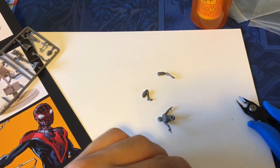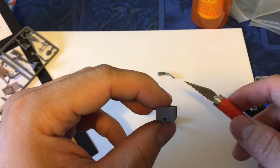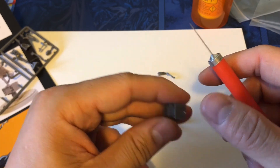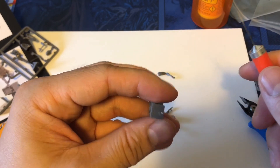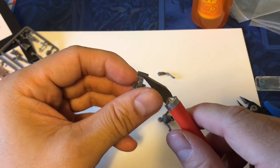All right, he's clipped out. Now I can take my hobby knife — you can do this with a little sandpaper if you want to be hardcore. I actually like the hobby knife, and you always want to cut away from yourself, using the dull edge to push along.